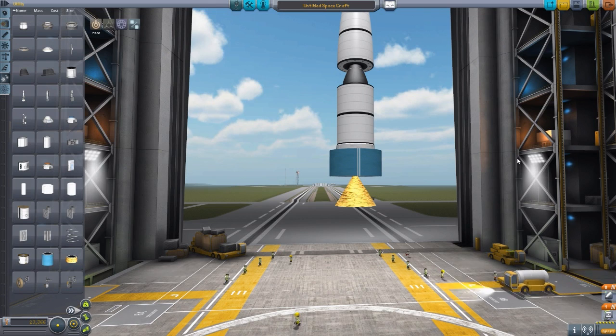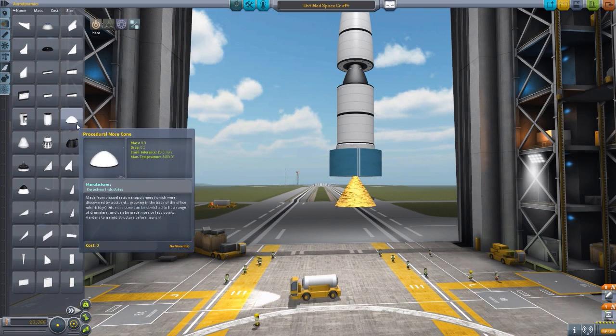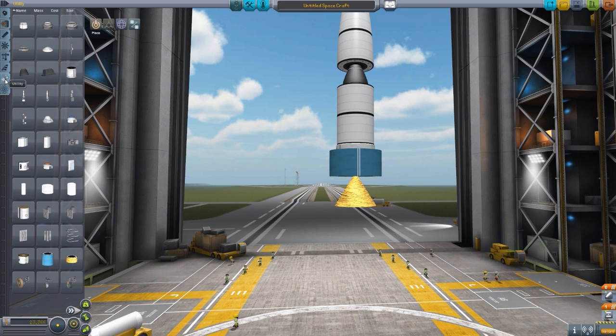There is one thing I'm definitely missing: there is also a procedural heat shield, but you have to have the Deadly Re-entry mod installed to see it, which I do not have installed. So there is a procedural heat shield available as well, just not accessible to me right now.